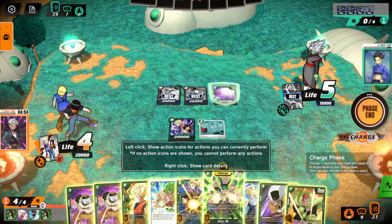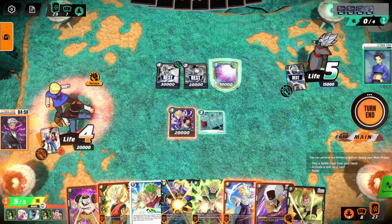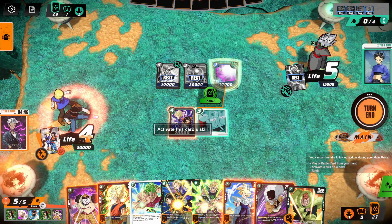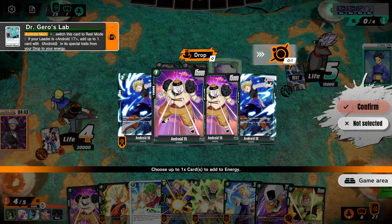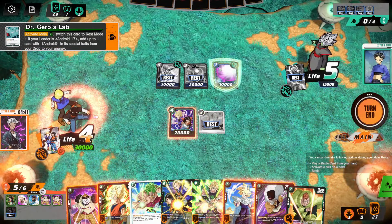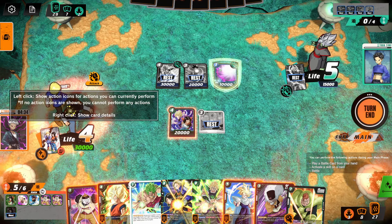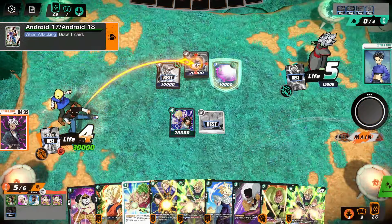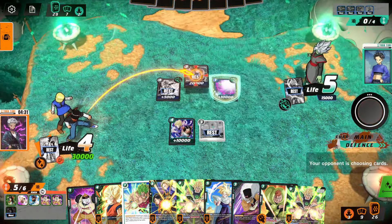We need this guy. I'll get rid of one of these, charge, and use this ability to send this. Now we're at 30K — pretty massive right here. I think we swing into you. Okay, we get the draw. I wonder if he blocks... no, he doesn't, he takes it.